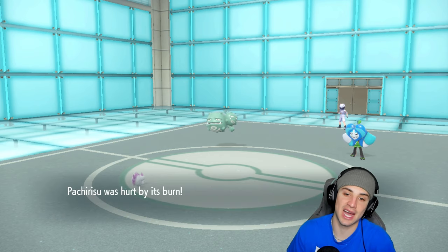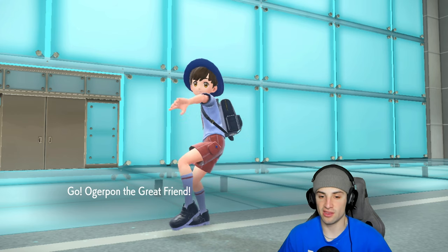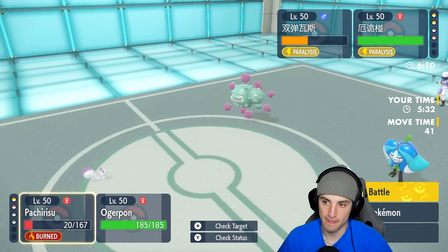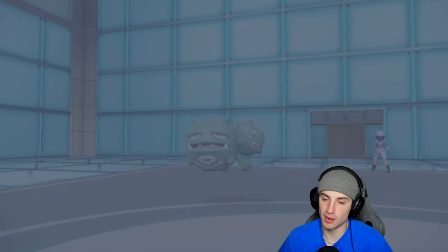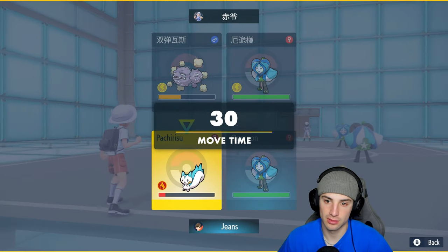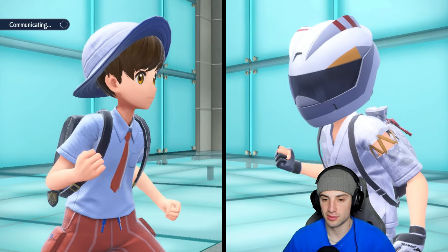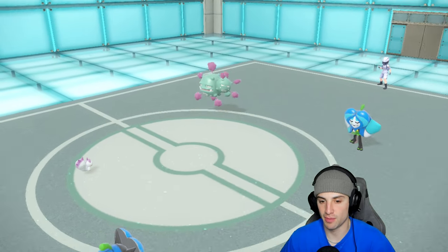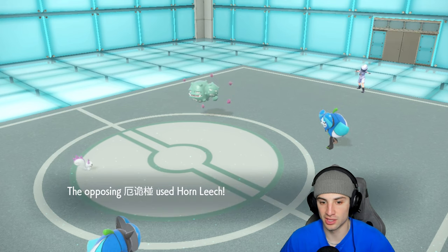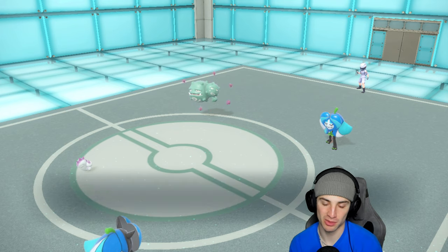Pachirisu is probably on its last turn here. I'd rather Super Fang come out first. Actually I have to Follow Me — I cannot take a burn with King Gambit at 171 versus Wheezing at 115. Follow Me comes out and Horn Leech flies in. But they still go for Will-O-Wisp and King Gambit gets burned anyway. Burn Will-O-Wisp from Wheezing just doing me dirty — I thought Slaking would be the bigger problem.